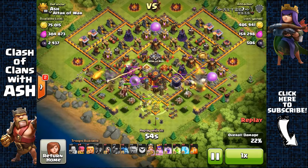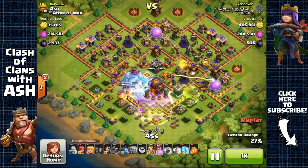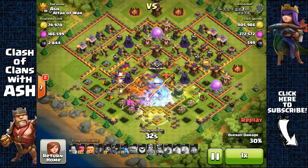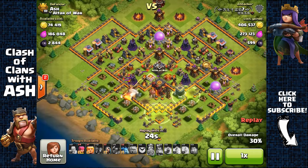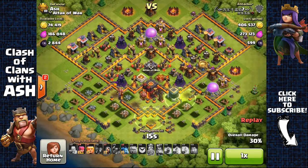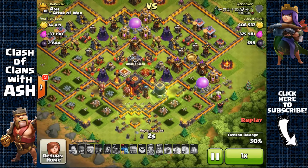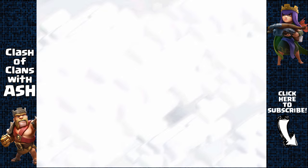There aren't really that many bases that can actually defend here in Titan. If there was a base this good, there would be players up in Legends from defense — but no, everyone relies on offense to push. Everyone stays online to avoid getting attacked on defense, and everyone copies bases. I share all my bases publicly, so you're going to see this base commonly used. It's going to change the metagame in high trophy leagues, getting people to think of better ways to defend — like the hidden gaps right here that caught many attackers off guard and allowed me to win so many trophies on defense.